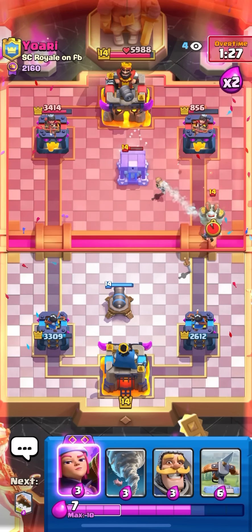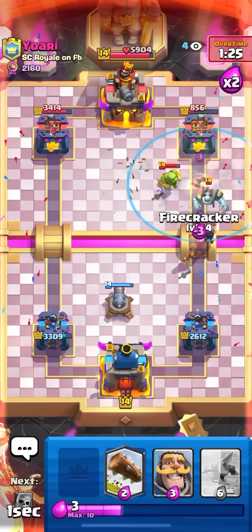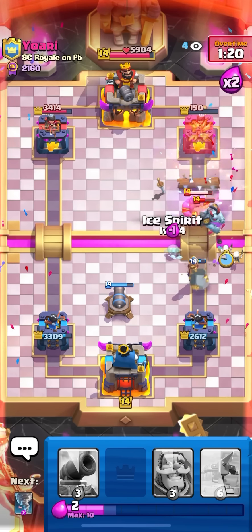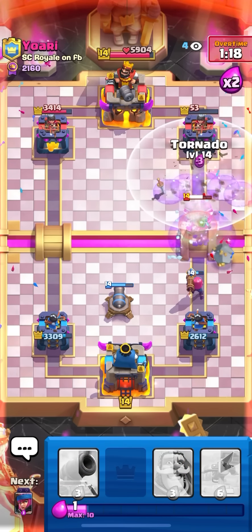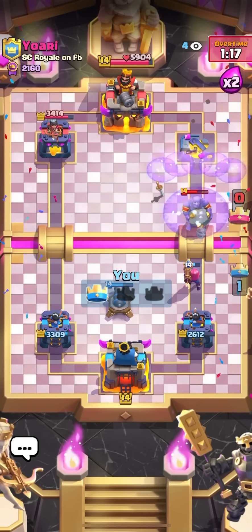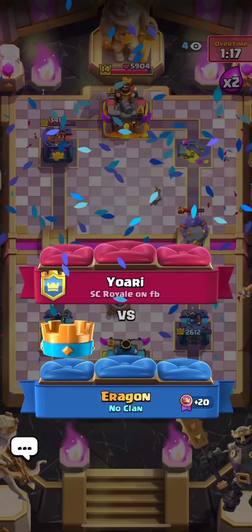He's definitely not gonna like that one. I'll go for a tornado on the E-Giant or mega minion, see what he does. But with me having the evil firecracker back, I feel like this game is over — I just have to hit a tornado. There we go, that is GG! I'll take the win — that's gonna be one shot and I can log here to take out the tower. Wow, look at that damage. That's gonna need it to finish it off actually. I'm gonna end the video there — if you enjoyed the video make sure to like and subscribe. Love you guys, bye!